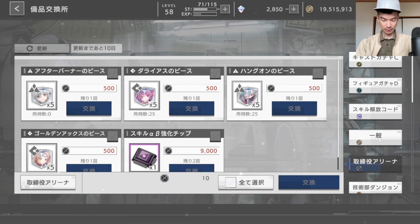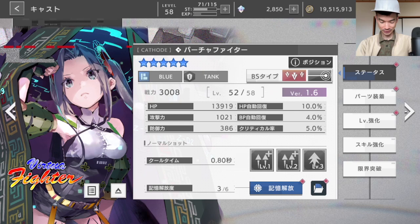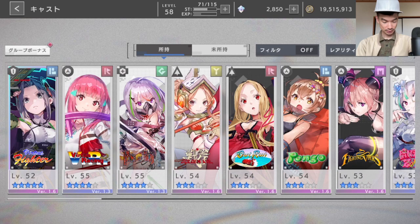Let's look at my character box. Here — Virtual Fighter. This is the limited time farmable character; I was able to get her to 5 stars, so that's cool. She's one of my best tanks. I have a bunch of 3-stars, and one other 4-star — this is House of the Dead, a useful healer.